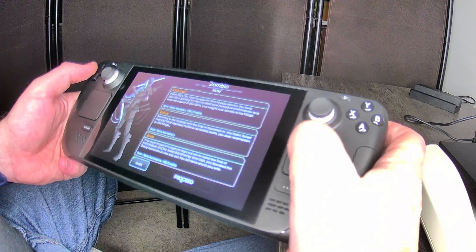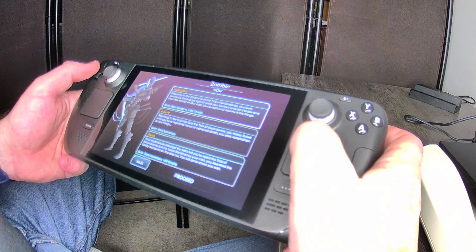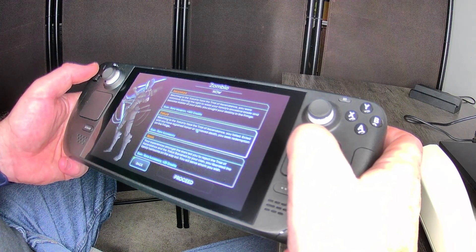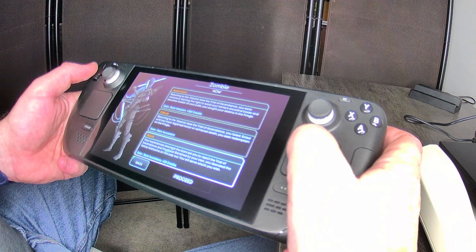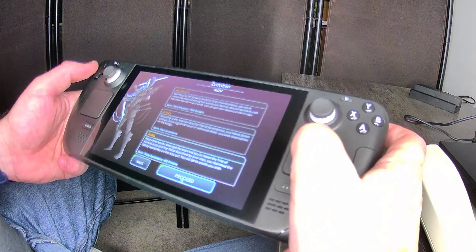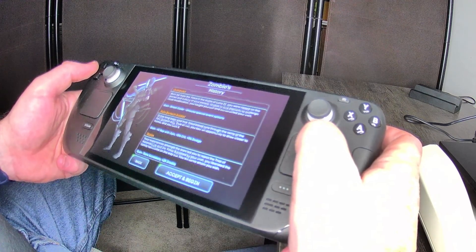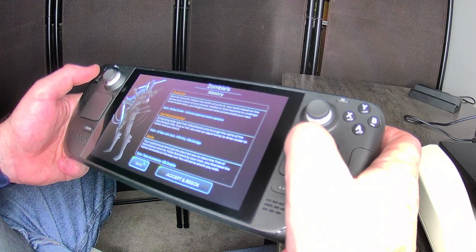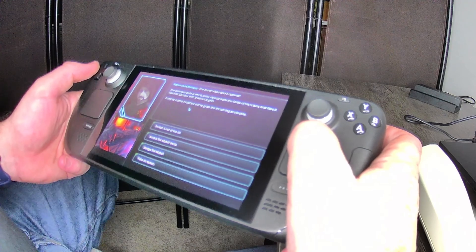Let's pick Ronin, then proceed. There's even a history/summary screen showing: outlander, gain biotech soldier, ranger ronin. Accept and begin. Then it kicks off — the intro scene begins. A stranger pulls a small shiny object from the folds of his robes and flits it towards Zombie with a devious grin. Options: snatch it out of the air, smack the object away, dodge, or take no action. Because I chose differently, I have a different start — that's kind of cool.